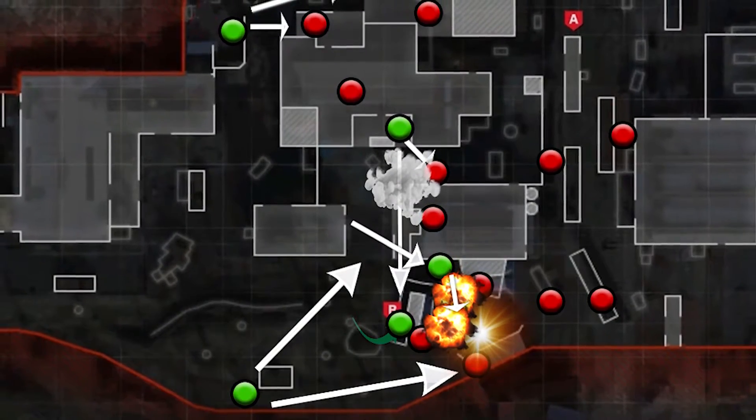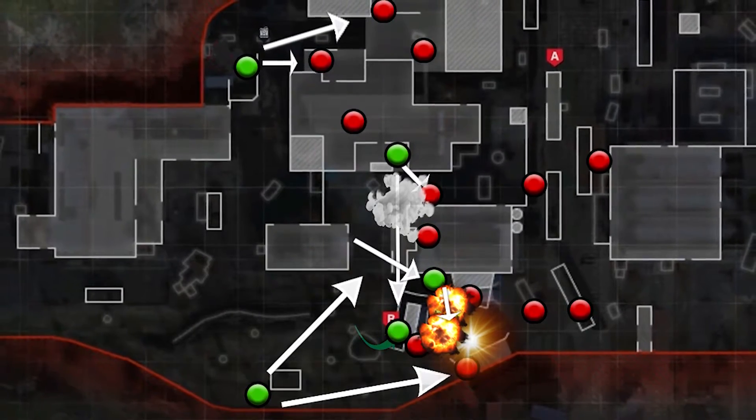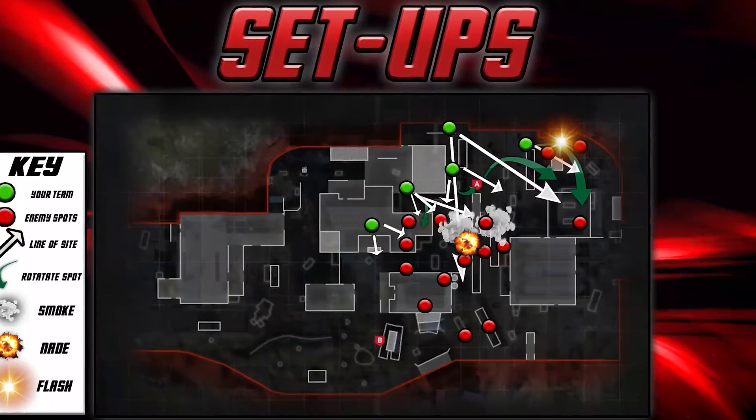This one has worked really well for us and if you coordinate it well it's almost impossible to stop. The biggest problem is if they're trying to be aggressive at the same time — rushing out of bathrooms, blue, or outer generator — that's when it gets chaotic. But if the generator guy plays conservatively and gets there in time, you're in good shape to win the round.